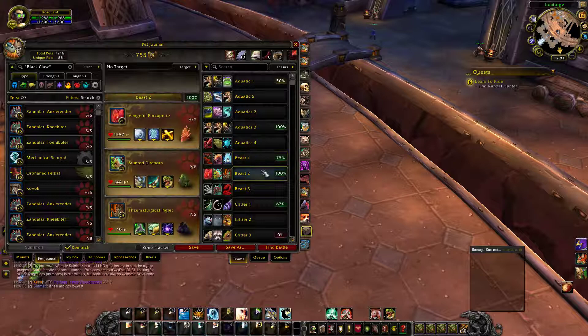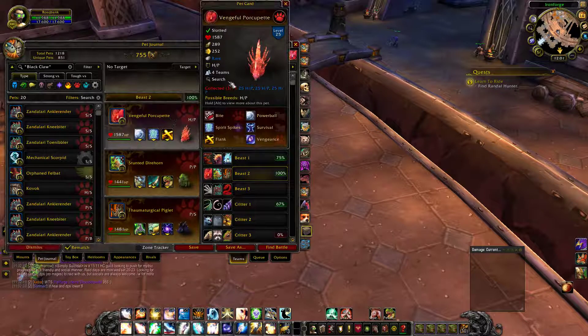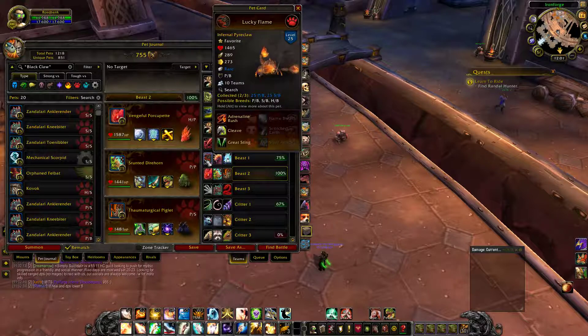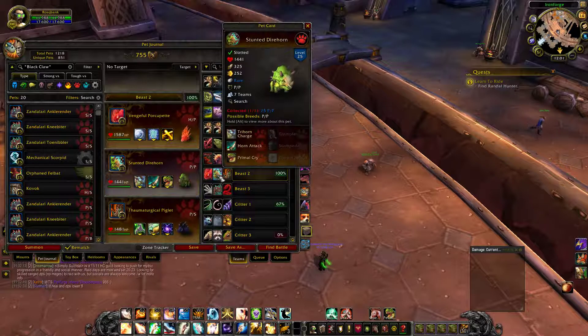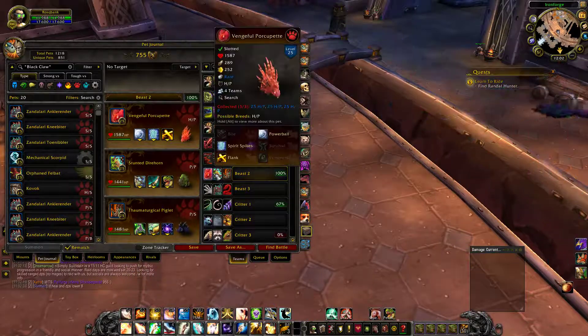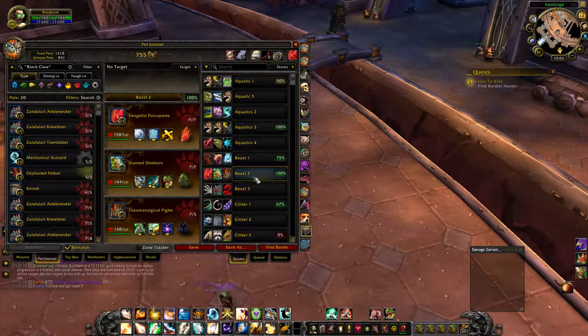The standout pet on the Beast team is probably the Porcupine pet, followed by the Pyrochlor, then the Direhorns and Alpine Foxlings depending on what you face. That's it for the Beast part of the guide — I'll do a second part where I actually play with some of these teams. Good luck with your achievement and I'll see you in another video.